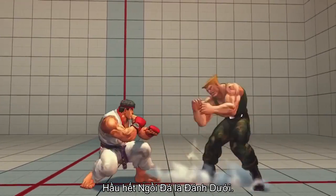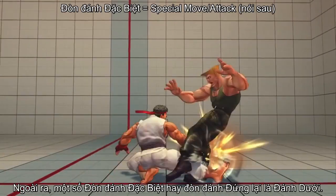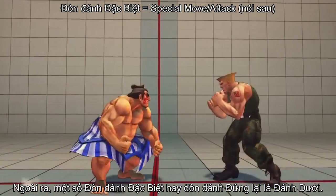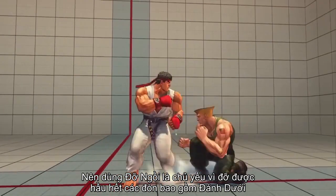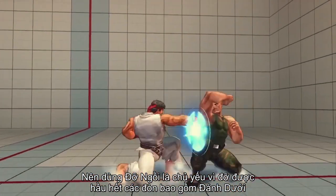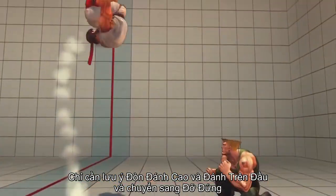Generally, all crouching kick attacks are considered low attacks. Additionally, there are certain special moves as well as standing normals that are considered low. The prevalence of low attacks often makes holding down back the go-to when you're on the defensive. Just be sure to keep an eye out for overheads and jump-ins.